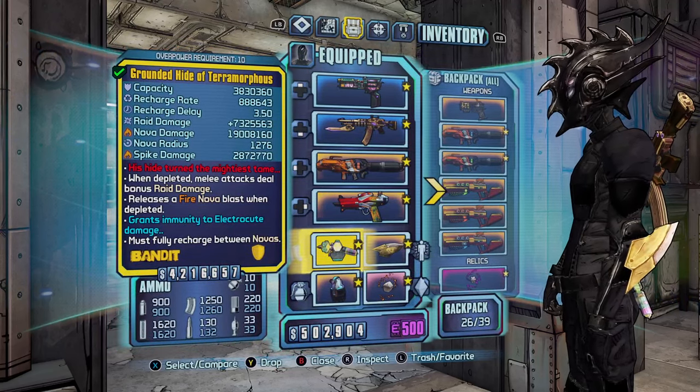For relics, we have the Bones of the Ancients with extra shock damage. I'm pretty sure you can shock yourself with the Chain Lightning and this takes your shields down, so you gain the Roid damage. You want like an OP level five or seven so you don't completely kill yourself — you just want to deplete the shield to get that Roid damage. Another relic option if you don't have the Might of the Seraphs is the Strength Relic, which you can find randomly through the game. It increases your melee damage by 42 percent — not quite as good as the 51 percent, but it's another option.